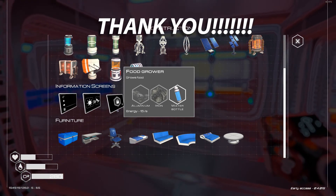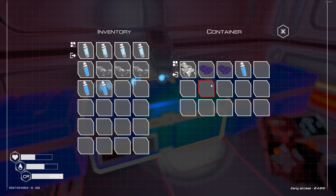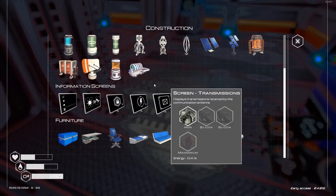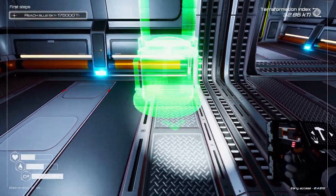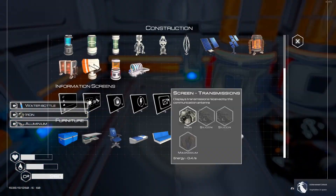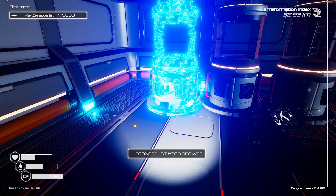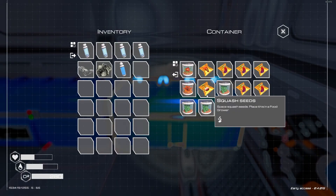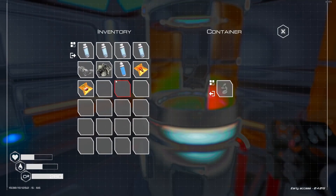A veggie tube — have I even unlocked that yet? I don't think I've unlocked a veggie tube. Food grower — oh, it's there! I thought that was a heater. It needs aluminium, iron, and a water bottle. That's fine. Let's grab a couple of aluminium, some water bottles, and some iron. Food grower — let's do that against this wall. I need to deconstruct that one — I think I get it all back. Squash seeds, mushroom seeds, eggplant seeds — I'll get one of each. Let's plant an eggplant, let's plant a mushroom.